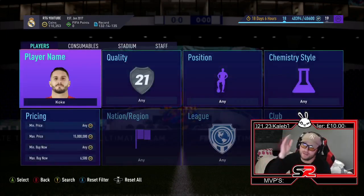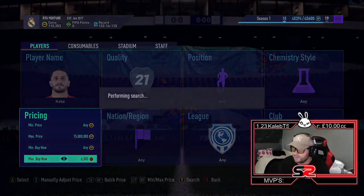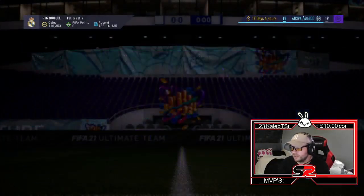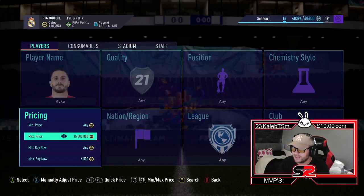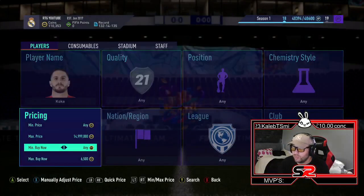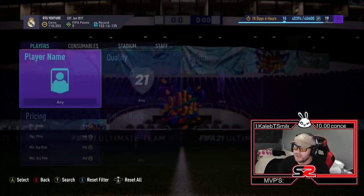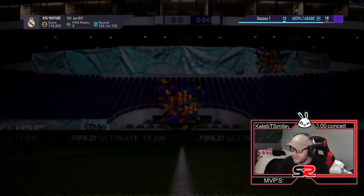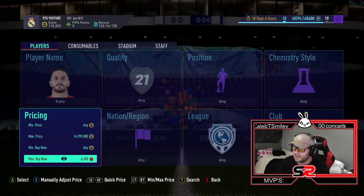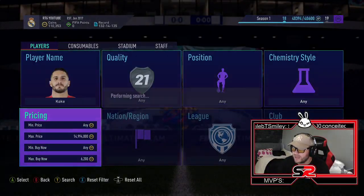It's only because there's so much supply going into the market and not enough people taking the cards that they're dropping in price. We know he's going for 6.3 to 6.5k — someone's picked up the 6.3 there, and the 6.5s are selling as well. So with 6.6 being the sort of target you want to list this guy at, you want to be sniping anywhere below 6.3 to 6.2. I'm going to see if I can pick one up for 6.2.